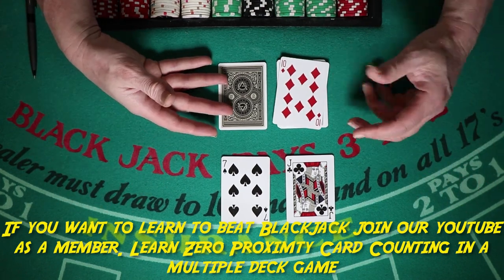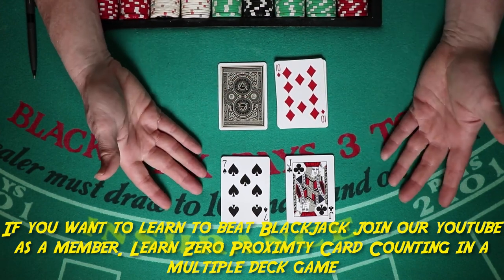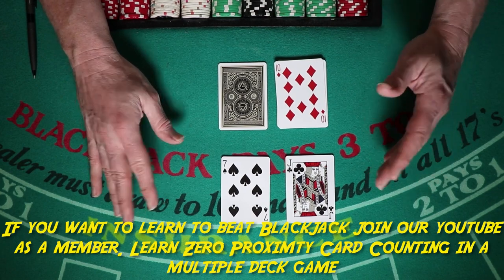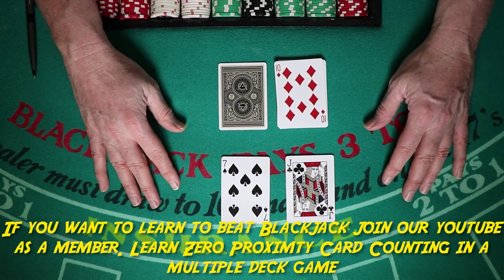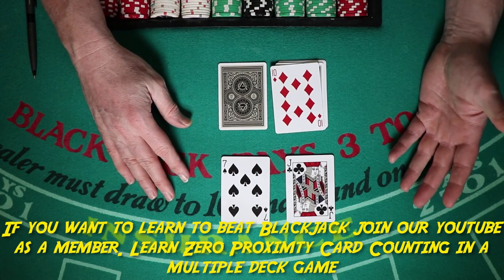This is the dealer's hand — you only see the one card. As a player, anytime you have a 17 or above, you're pretty much always going to stand. We'll get into some soft 17s and soft totals, but 17 or above no matter what the dealer has, you're going to stand.